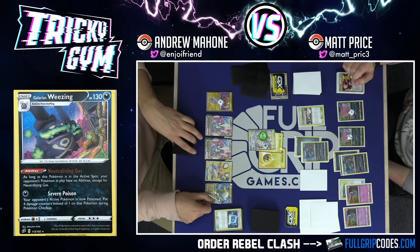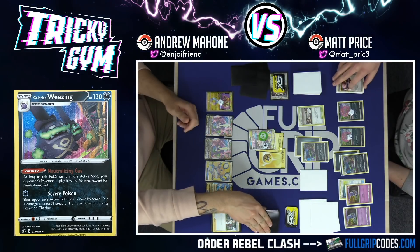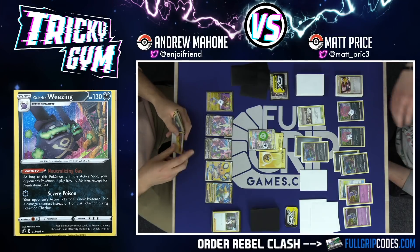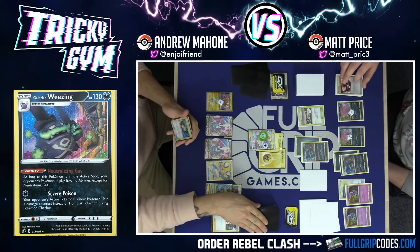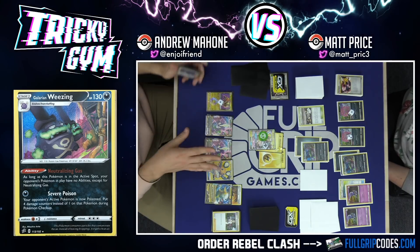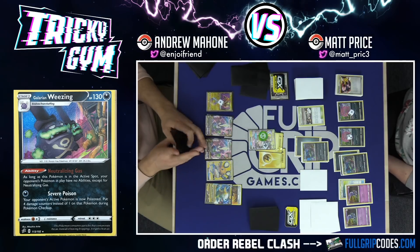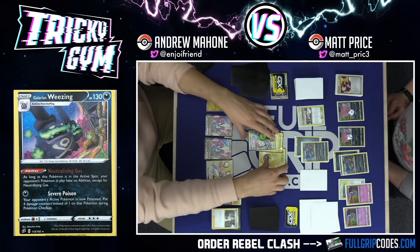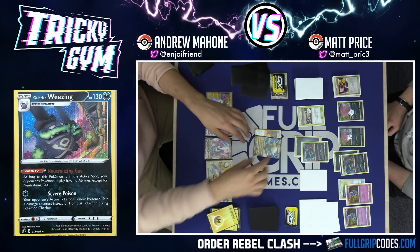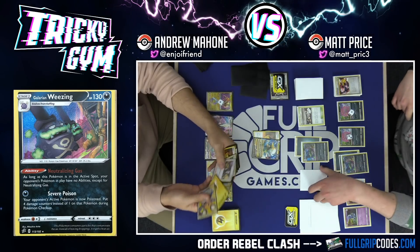I have one card in my hand, so I definitely have to draw cards. I'm going to put Boltund on the bench just in case, attach an Electropower, and use Professor's Research to draw seven cards. Boss's Orders — you know, that is one way to get around Galarian Weezing, but you have to be able to follow it up with something — a Dede-Change, a switch. Speed Lightning Energy on Boltund, draw two more cards. Now, if I manually retreat the Zeraora, my Boltund will not be poisoned. Worth thinking about. I think I'm going to hard retreat the Zeraora into Boltund, use Boltund V's Electrify attack to go get some Lightning Energy onto one of my benched Toxtricities.